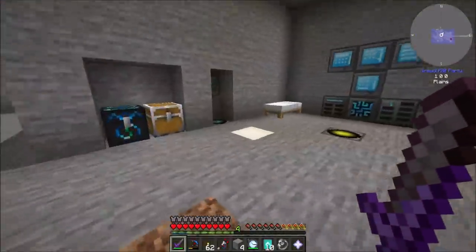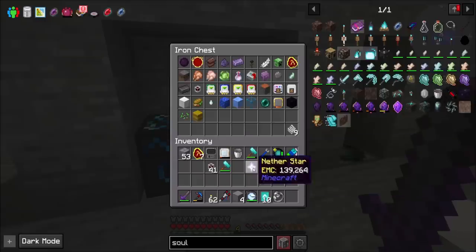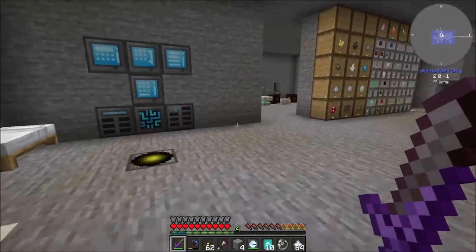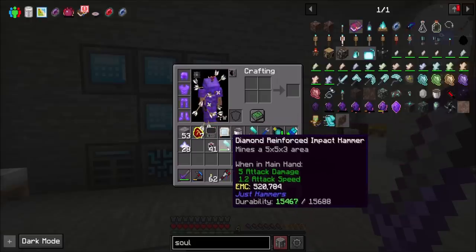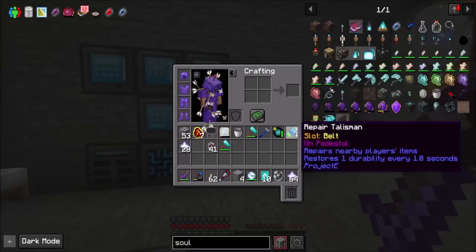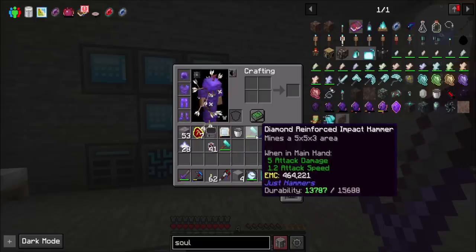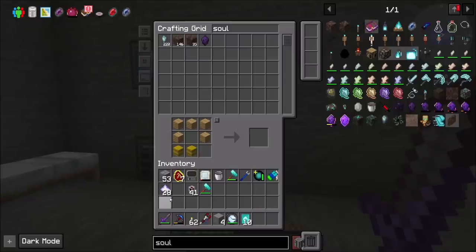Now let's dupe up another Nether Star. We get many — yay, Nether Stars! We'll keep one in here for now until we get our Project E table, because that'll be the defining moment. My repair talisman is working on my armor too, which is great. It's one durability every second so it takes a long time to repair stuff with high durability — but that's fine. Nether Stars can go away, which means I should be able to make my Philosopher's Stone now.